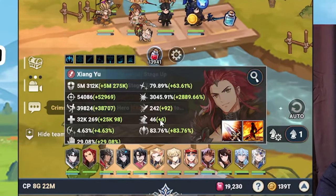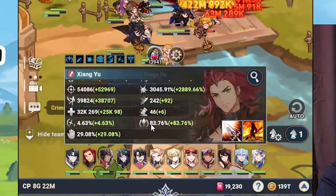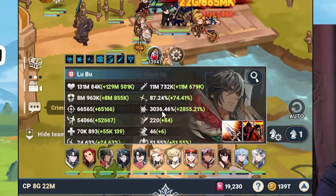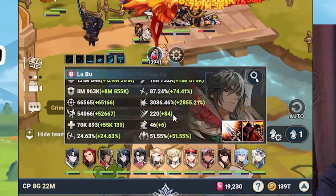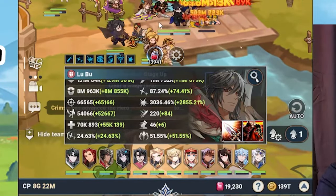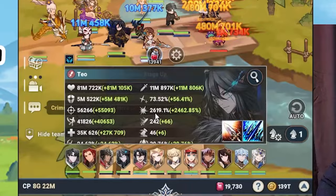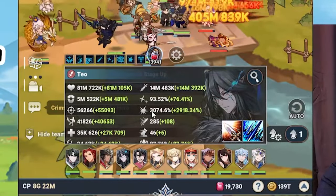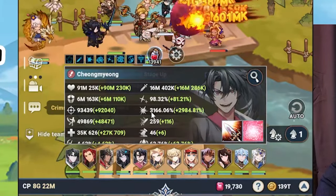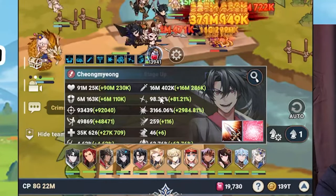On Zhang Yu: 79% crit rate, 3000 crit damage, and attack speed of 242. Weakness attack rate goes from 59 to 83. On Lobo: 87% crit rate, 3000 crit damage, attack speed at 220. Let's focus on crit damage because of Chong Myung's buff. On Teo: initially 2600, and with Chong Myung's buff that becomes 3074%.